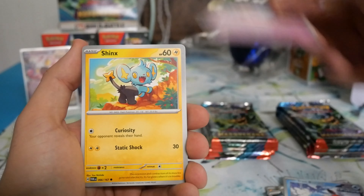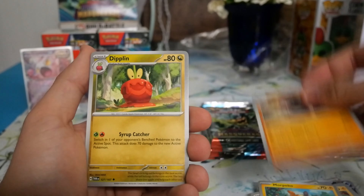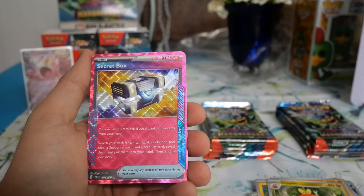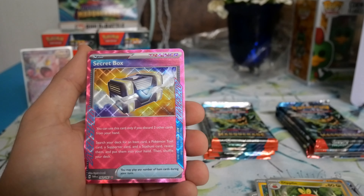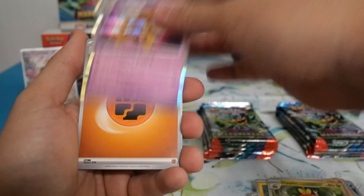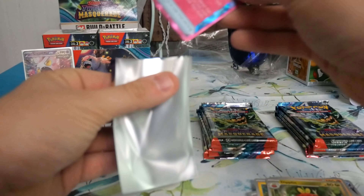Last one of the first box. We got Clefairy, Shinx, Varum, Morpeco, Diplin — ooh, okay, was not expecting that! We got the secret box A-spec! Let's go! With the Chimecho and Alakazam — a nice little extra hit right there in the secret box.